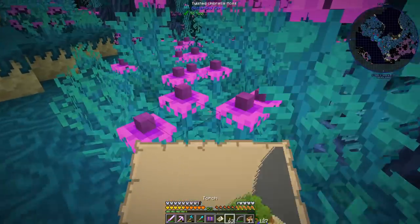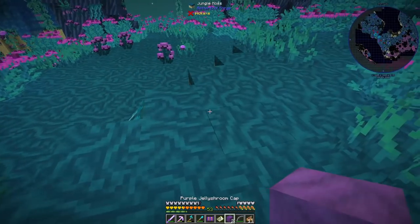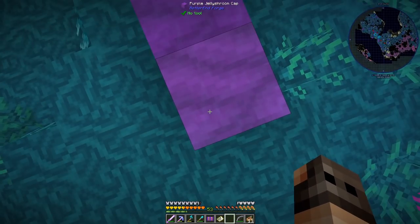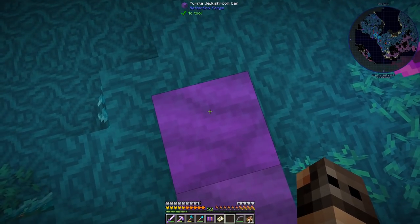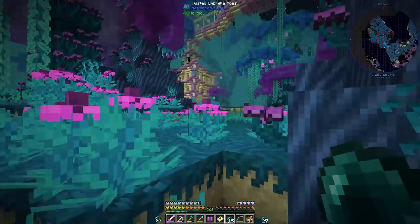There is an End City map — I found it in a chest. I think it's on the other island. The problem is I'm not really sure. Can I walk on these? There is only one way to find out. We're not sinking, but regardless I don't trust it. Am I there? Oh yes!